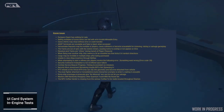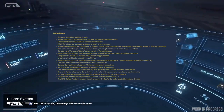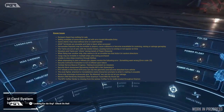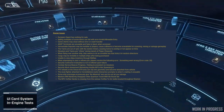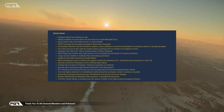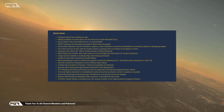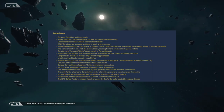The first known issue is Dumper's Depot has nothing for sale. Selling multiples of some items can fail with an error. Embedded mineable entry game client may close without error or crash handler. ASAP terminals are unusable and fade to black when accessed. Harvestable deposits may be invisible to players, causing collisions or becoming unavailable for scanning, mining, or salvage gameplay.